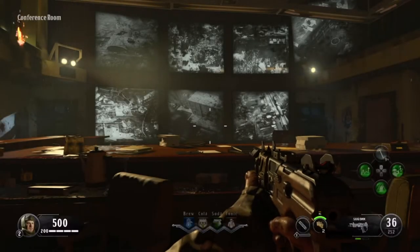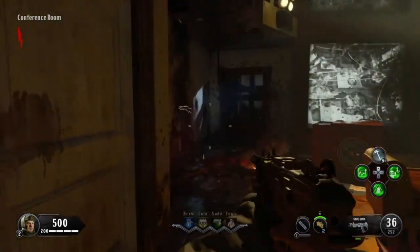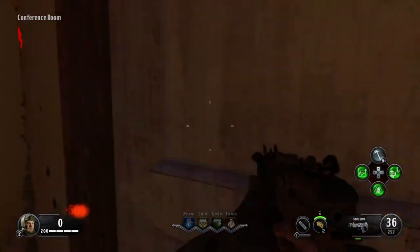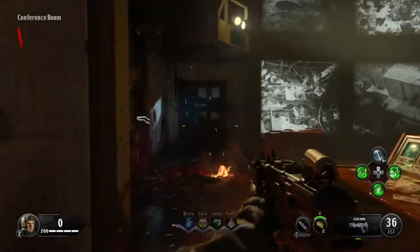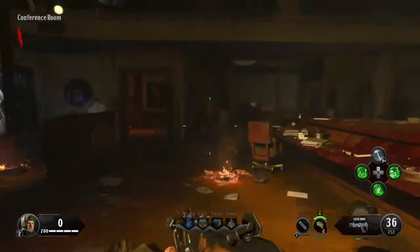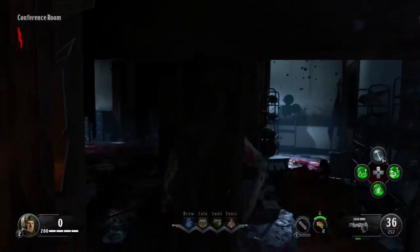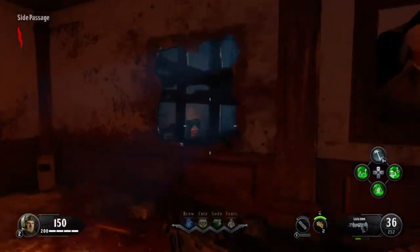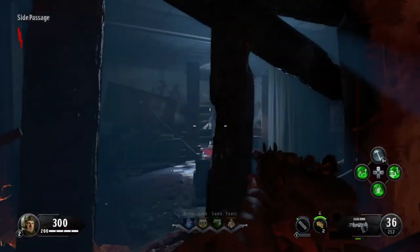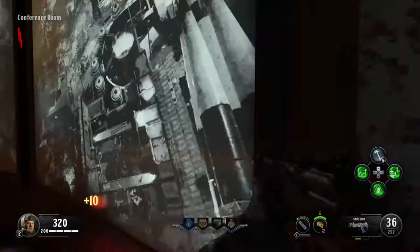We're starting in round one this game, unlike the last video where we started around round 10. For camping on Classified, this truly works best for one reason only - there's an easter egg at the beginning of this map where you can activate a door, kill a bunch of crawlers, knife them, and stock up points very quickly at the beginning of the game.